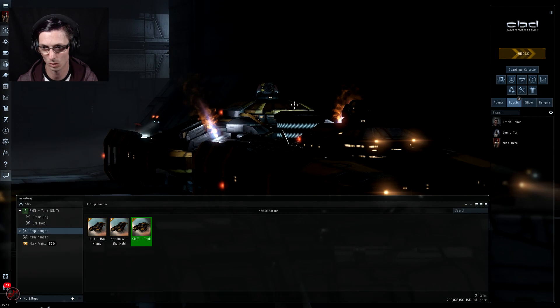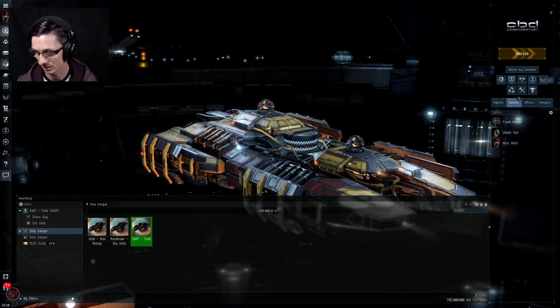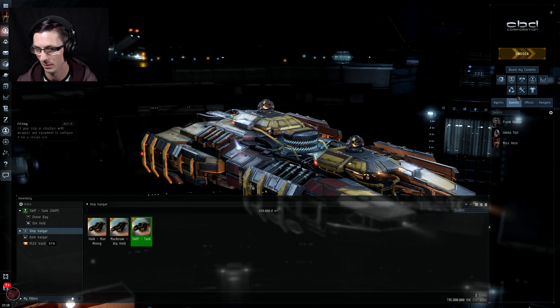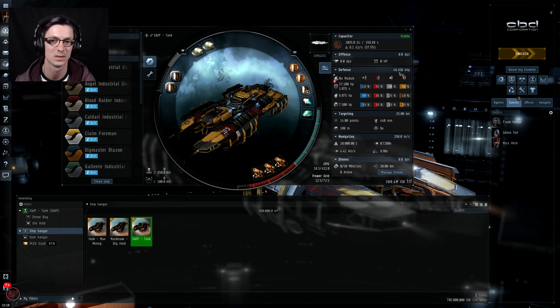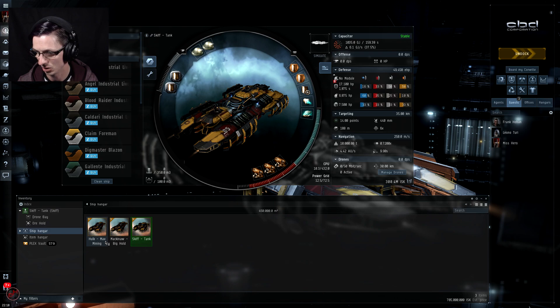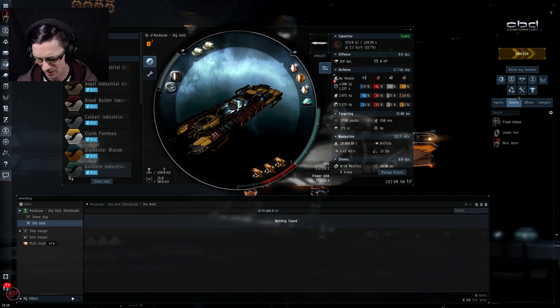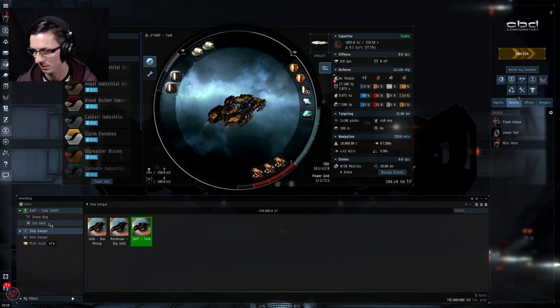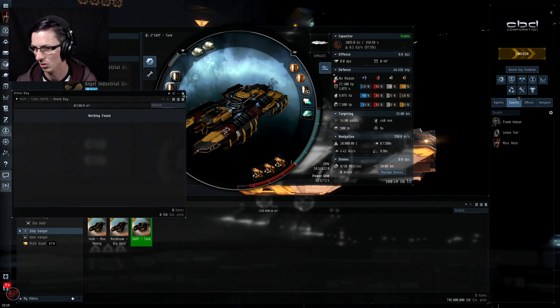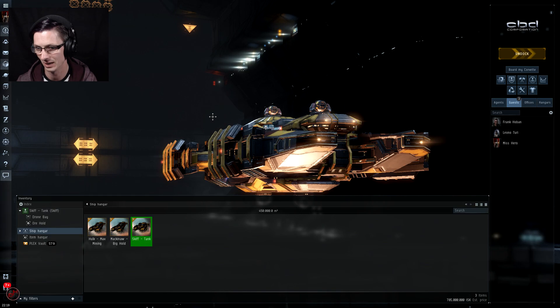Last but not least we have the Skiff. This is the tankiest out of all of them — ideal if you're up against a lot of rats, mining in anomalies, or if you're solo with other players trying to gank you. It has a lot of mid slots for a nice tank, with almost 50,000 EHP. Its ore hold is 15,000 m³ — in between the Hulk at 8,500 and the Mackinaw at 35,000. It also has a nice 100 m³ drone bay. Mining-wise it's roughly in the middle — not as good as the Hulk, but probably a little better than the Mackinaw.